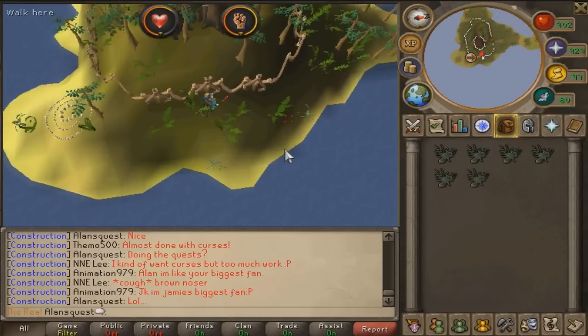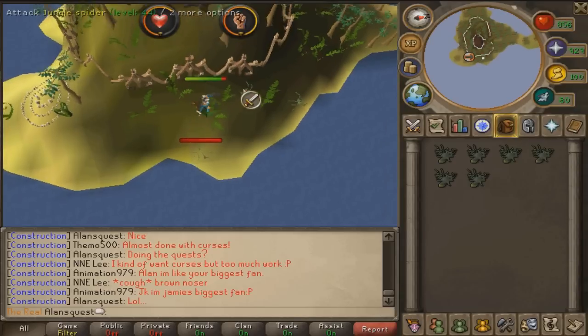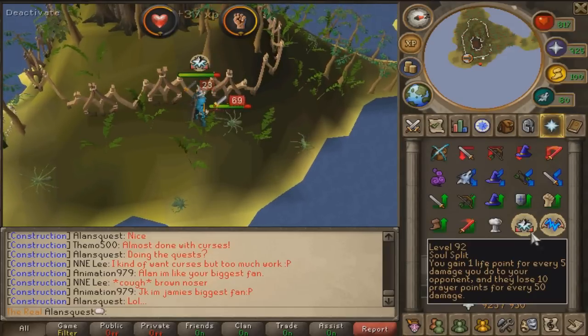I know 4k isn't a lot for a max player, but for a lower level — I don't know, do level 30s kill these? Whatever the requirements I had in my guide, follow those. These are very easy to kill, easy cash. I could even use Pray on these if I wanted to.